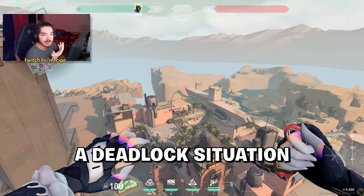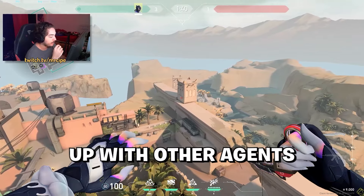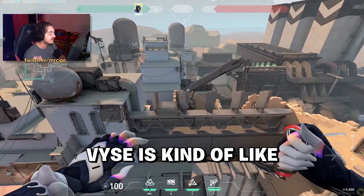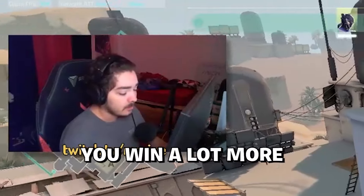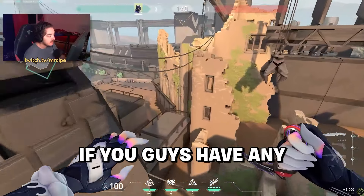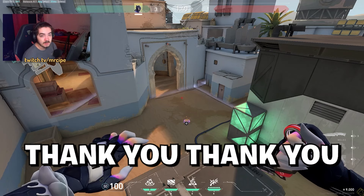When you think about Vice's utility, she's kind of like a Deadlock situation — not taking over the sentinel role outright, but pairing her with other agents to make trap plays is really effective and helps you win more rounds as long as you're communicating and planning. If you have ideas for more setups or different ways to use her utility, let me know in the comments. Thanks for watching.